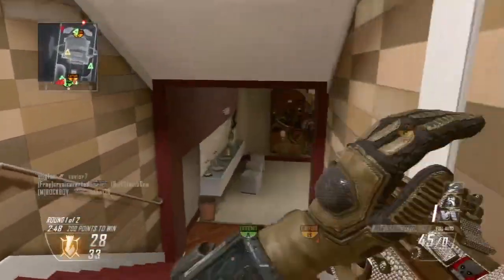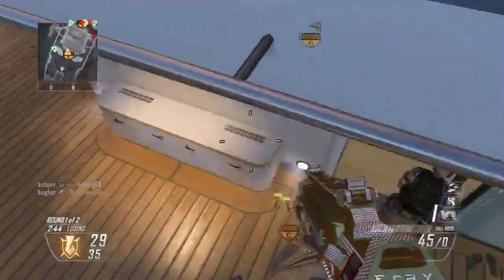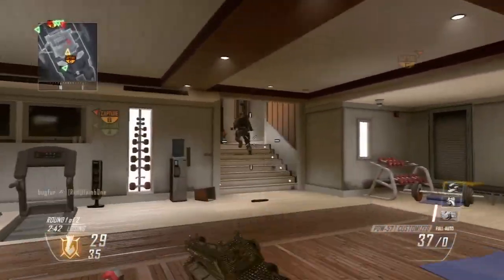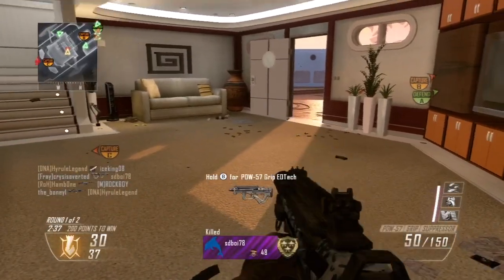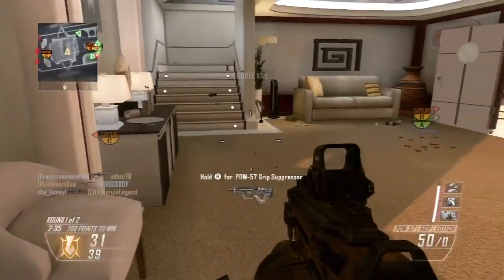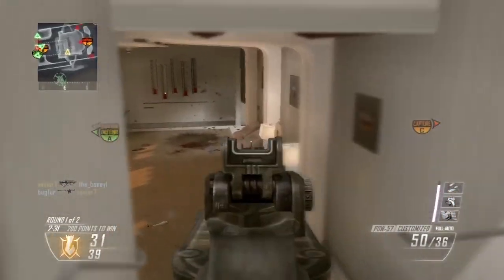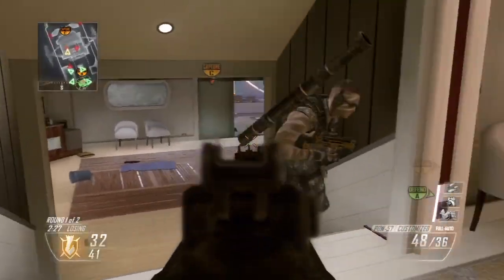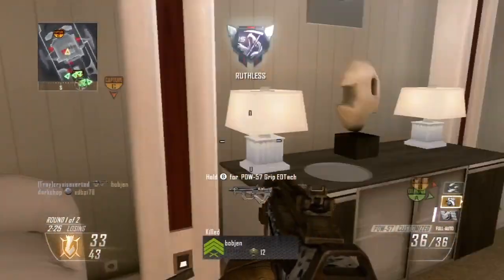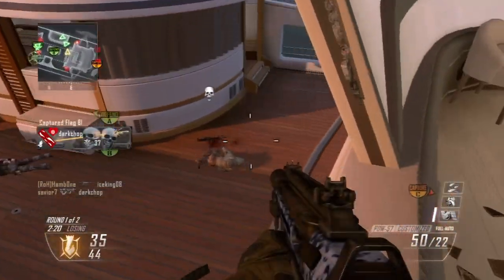Under attachments known so far, we will have the Red Dot Sight, Silencer, Holographic Sight, Grip, Grenade Launcher, ACOG Scope, Extended Mags, Akimbo, and new to the series, a Muzzle Brake and Slug Rounds. Muzzle Brake is set to allow your weapon more distance, range, and more power. Slug Rounds are also there to give you more range and reduce spread on shotguns, sort of like the KSG from Black Ops 2.